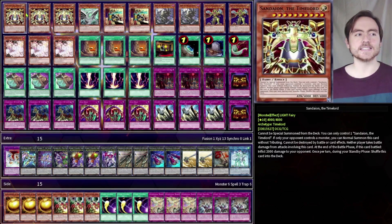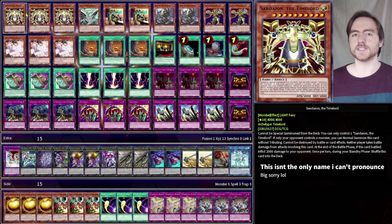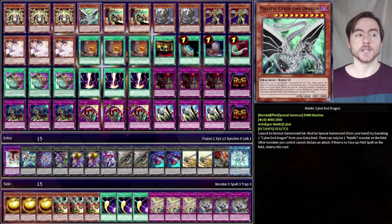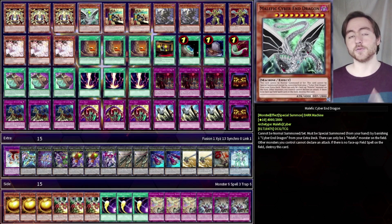We are playing 3 Sandion the Timelord. We can normal summon this without tribute if only our opponent controls a monster. This is a huge beatstick and a level 10 monster. Then 1 Malefic Cyber End Dragon. This can be special summoned by banishing a Cyber End Dragon from our extra deck. It's at 4k as well. It's a level 10, but it destroys itself if there is no field spell on the field.